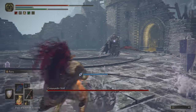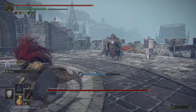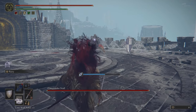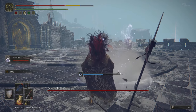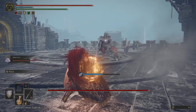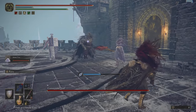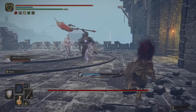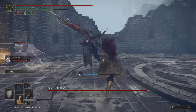Now what you want to do here — do not take out the shield guy, the shield summon. Focus on Commander Niall and bring in the Mimic Tear. If you don't have the Mimic Tear, I highly suggest you get it — it's in Nokron. Please get the Mimic Tear, look up a guide if you don't have it, and buff him up. Big, big help in the fight.